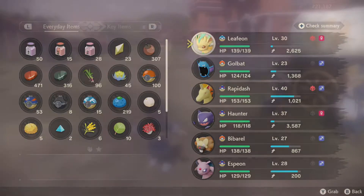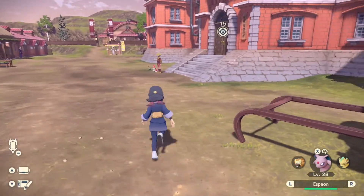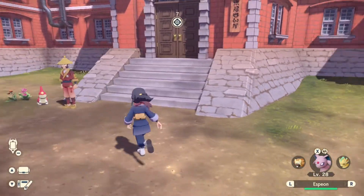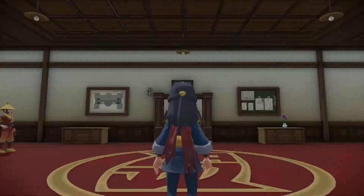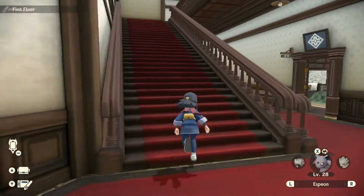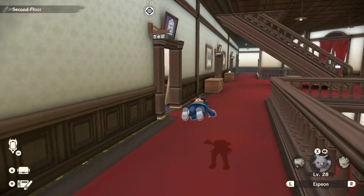It's that mossy rock that we had to go to. I went there and that's how you evolve it — you just have to have Eevee nearby that rock. Glaceon — I haven't found an icy rock, but I'm assuming Glaceon will be the same.